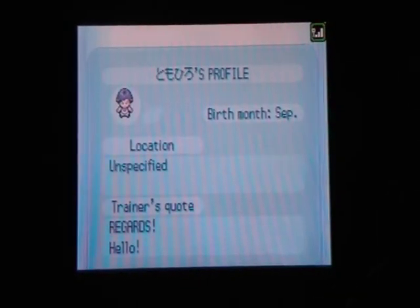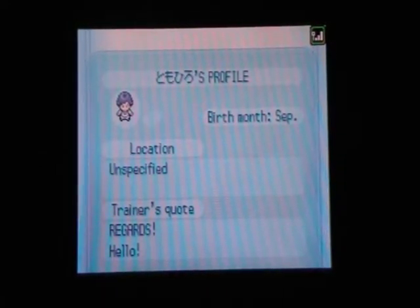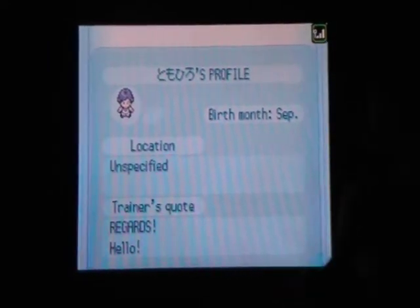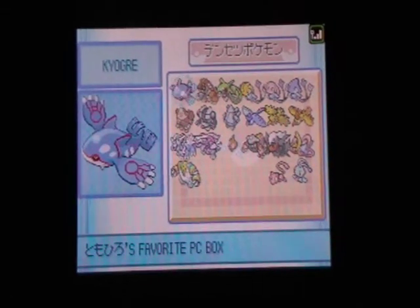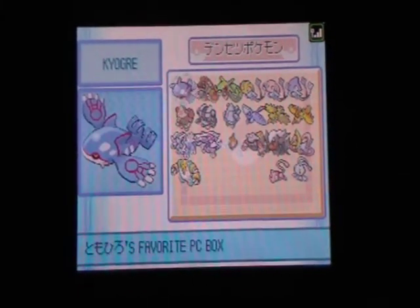Click on view profile to see the trainer's profile. This Japanese guy got the game apparently early. Let's see his box data. Oh holy crap — Kyogre!